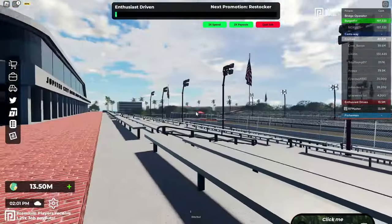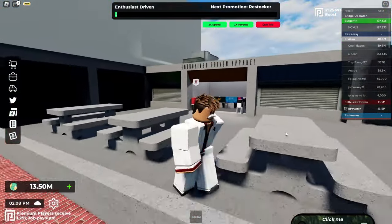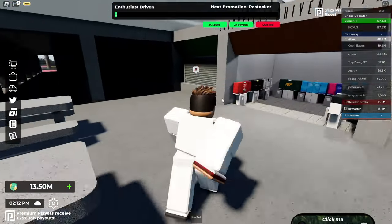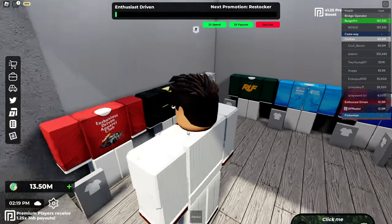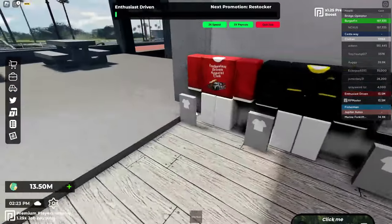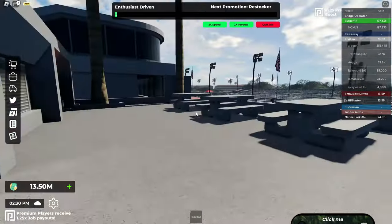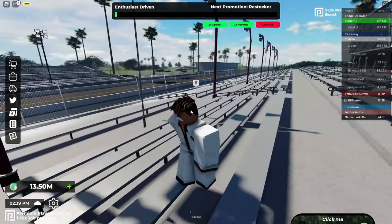This right here is the race track — essentially if you want to race, you can do that down there. I think this entire part here is completely new or remade. They've also added clothing in the game — you can purchase a bunch of Jupiter Florida clothing. Enthusiast driven apparel club — this is really cool. There are so many amazing things with this game and I'm really excited to see more of it.